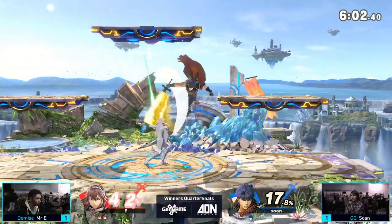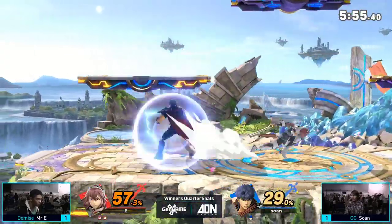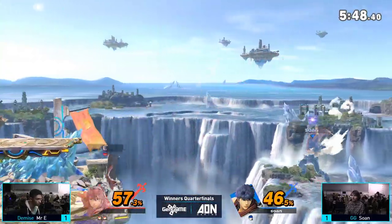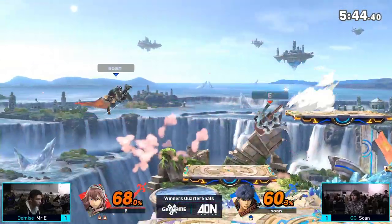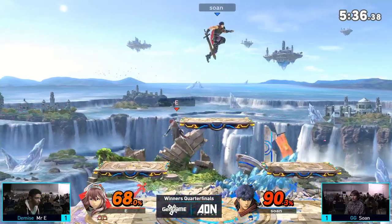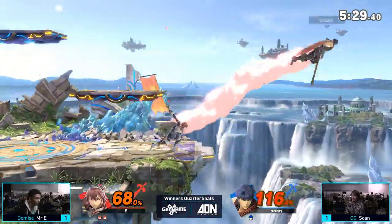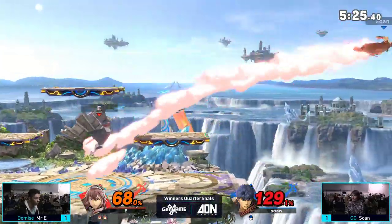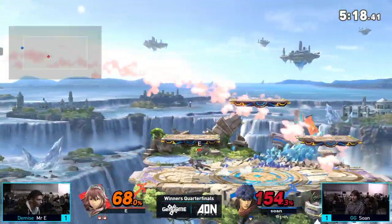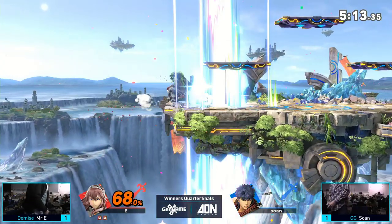Let's see if Sewn can switch up the tempo. Lucina seems to be applying the pressure, going for that offstage game. Sewn makes it back with a side B. Nice spot dodge there to avoid the Nair. He up-Bs the wrong direction, actually does not get punished for it and gets a second chance — unlike life. This might be it — back air right out of shield. Mr. E definitely keeping that pressure up. A surprising air dodge — don't know if that was a misinput or a buffer.